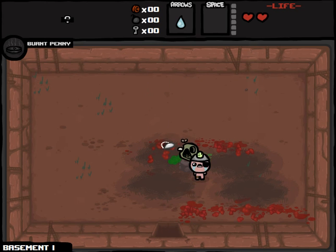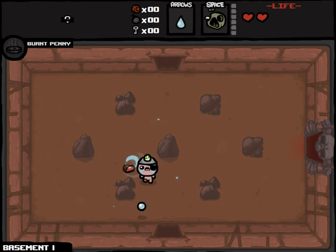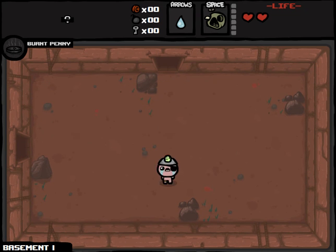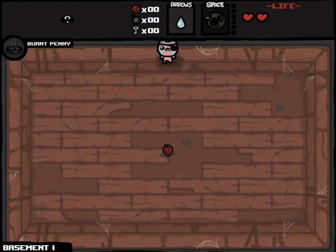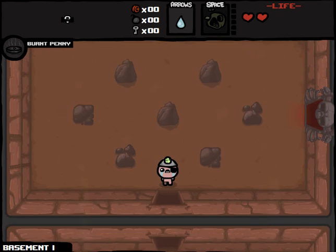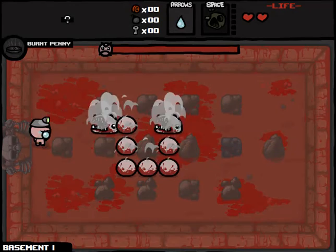I'm going to wait to get that Eternal Heart, but I will take Bob's Rod and Head. Let me think about where the secret room would be. This would make it adjacent to two rooms, so I think it has to be down here. Indeed, that was a smart decision — we have Child's Heart. I don't think that's as good as the Burnt Penny right now, but at least I didn't spend any money to get to it.